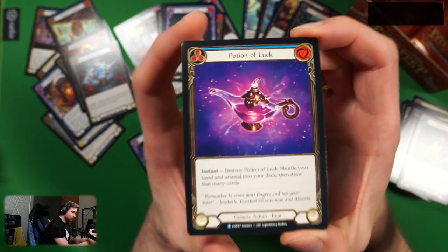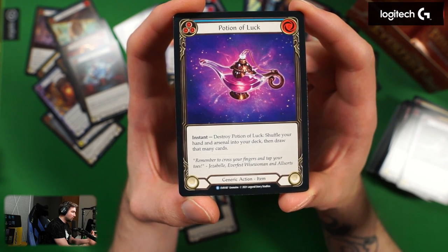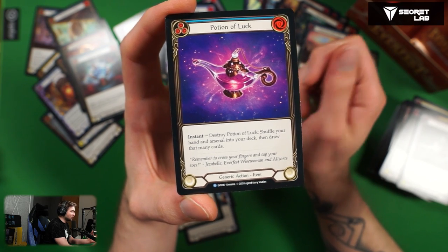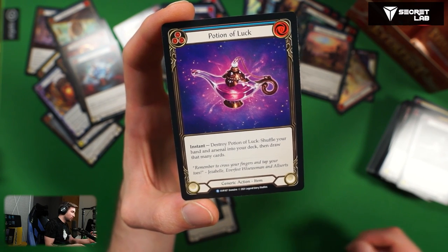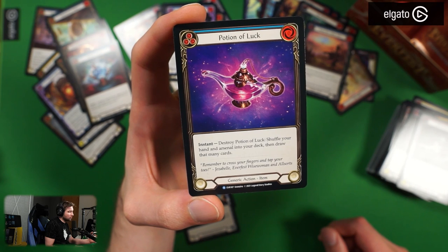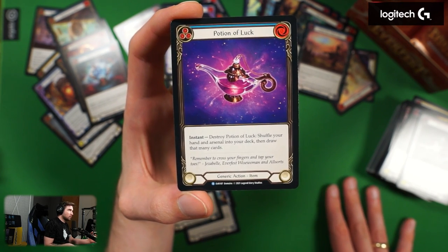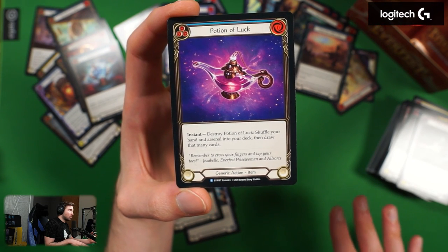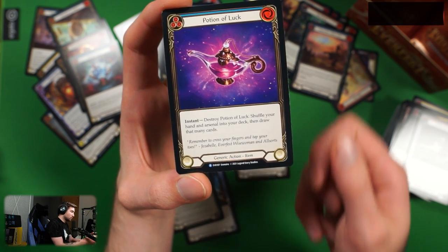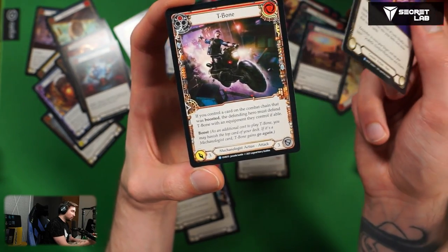Potion of Luck — instant, destroy Potion of Luck, shuffle your hand and arsenal into your deck then draw that many cards. It also shuffles your arsenal as an instant — you have a bad hand, you can restart. Maybe for rangers that play New Horizon, because if you do New Horizon you can put a card into your arsenal in your opening round, then play Potion of Luck. I don't think you can use this offensively, but only when you don't really like your hand. T-Bone — a mechanologist on a motorbike! Zero cost: if you control a card on the combat chain that was boosted, the defending hero must defend T-Bone with an equipment they control if able. Three attack with a boost — you had to attack before, but it forces your opponent to block with an equipment. This is actually amazing because you can force your opponent to block with something that has Blade Break. This has to be a good card.